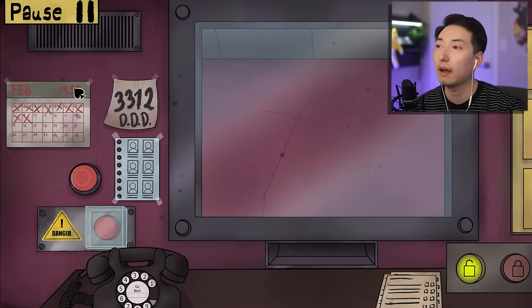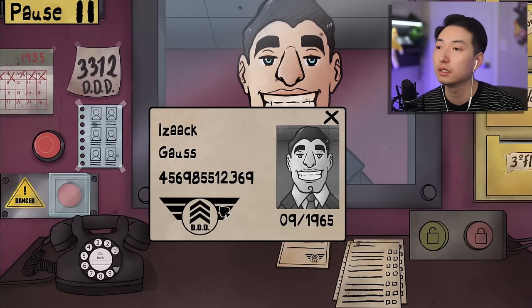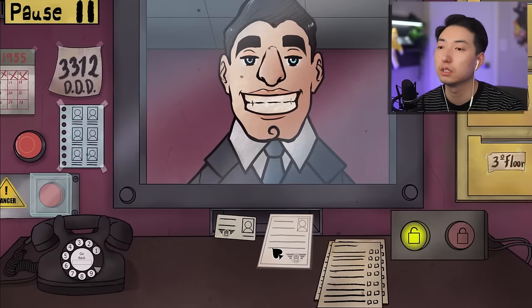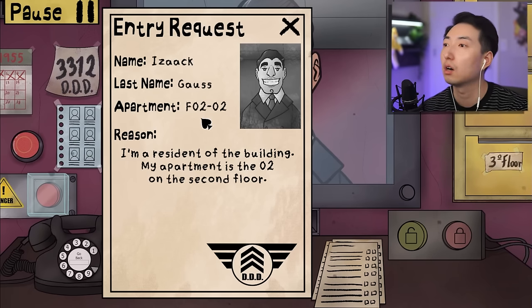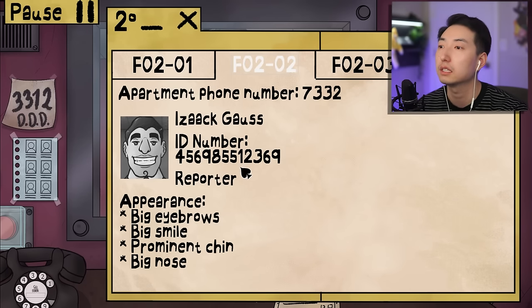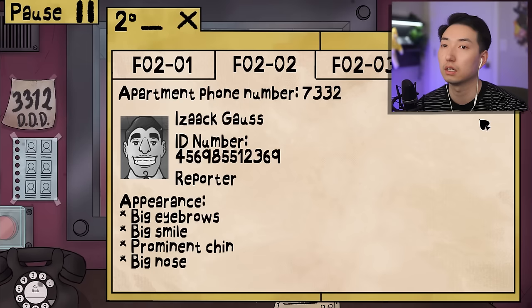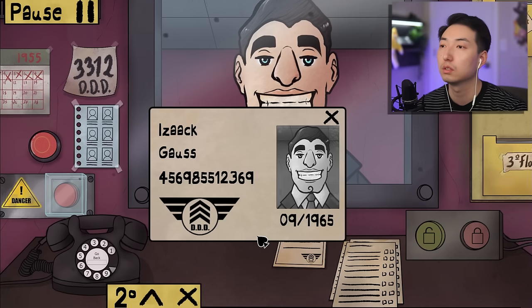Alright, so it's February 1955 and the code to call is 3312. First visitor - good afternoon! His ID is from 1965, checks out. Let me check his entry request: Isaac Gauss, second floor resident. Pulling up the files - big eyebrows, big smile, prominent chin, big nose. ID number 4569855 matches. DDD logo looks perfect. I'm letting him in!